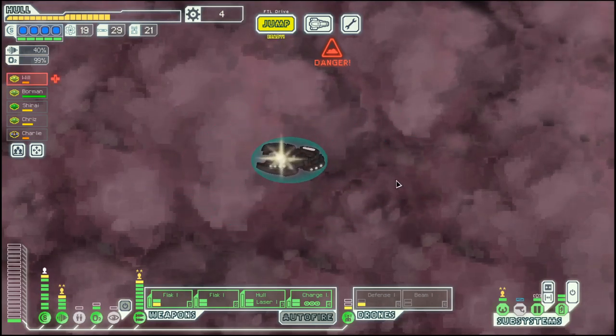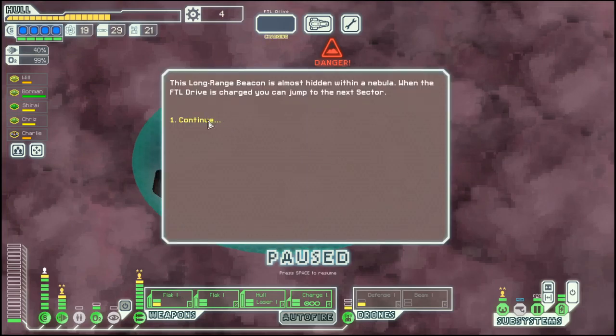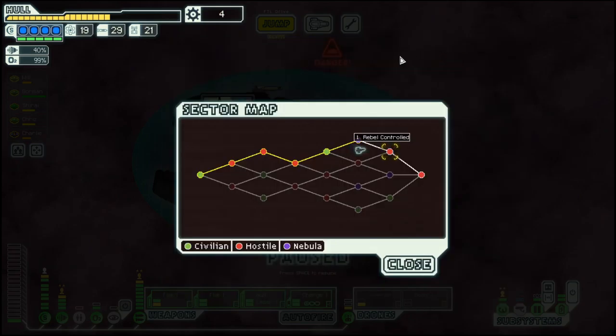And we go to the exit. No use going to the store there, as it does not have anything to offer for us. In the next episode we will meet in rebel-controlled space before we move into the last final fight. See you then. Goodbye!